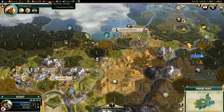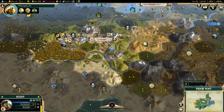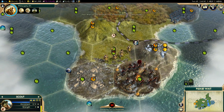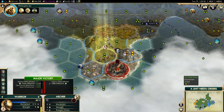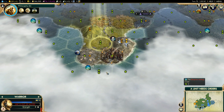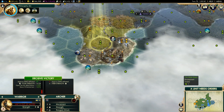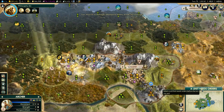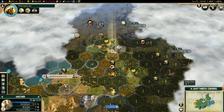Going out and destroying barbarians makes me want to play as somebody who actually gets benefits from fighting barbarians. For instance there is Songhai, which is actually a very great civilization to play — I have played it before and it is extraordinarily fun. There is also Germany, who has the chance of actually taking barbarians from an encampment and having them join your side.